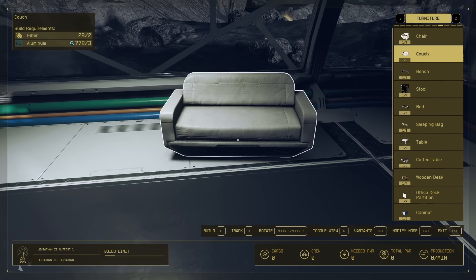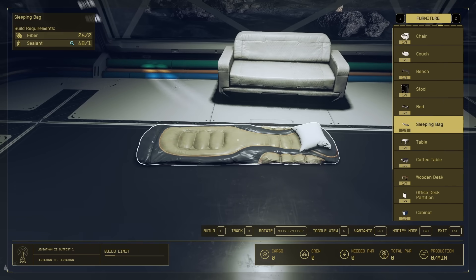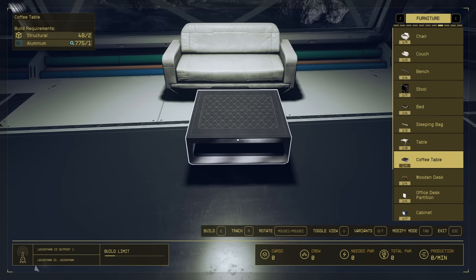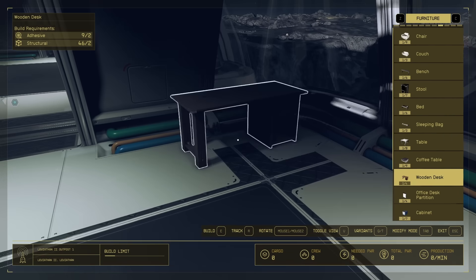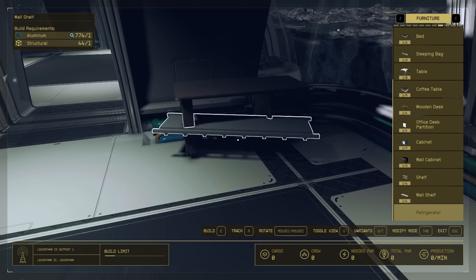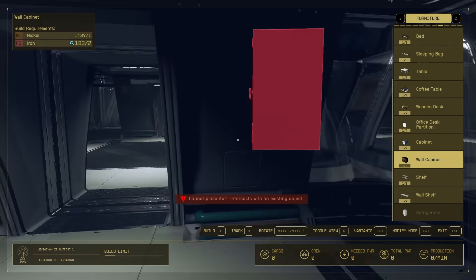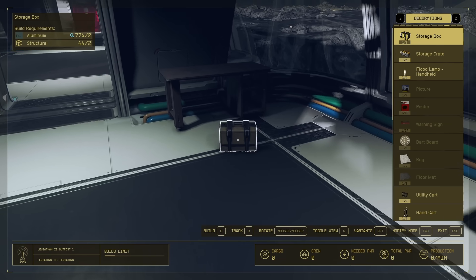I'm going to put in a couch right here, and then we can put in a table — coffee table, there we go. Structural and aluminum — be aware of those resources. Lining it up is almost impossible sometimes, and it's going to make people who like things neat lose their minds. We'll put a table in the corner. I wonder if the refrigerator is usable. We have a wall cabinet but it doesn't even work in this structure. We have a cabinet for the floor. Nothing can really go inside that. So you get the point of furniture.